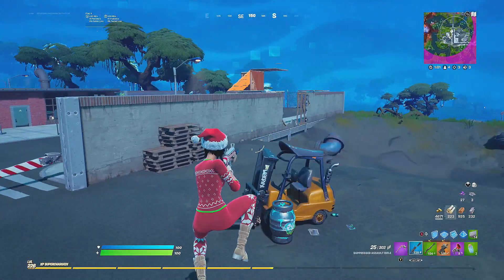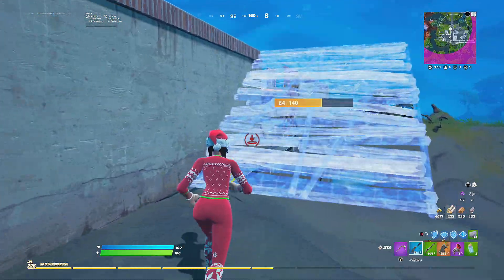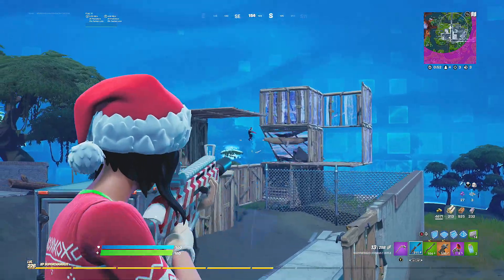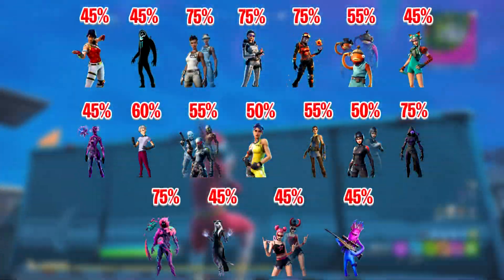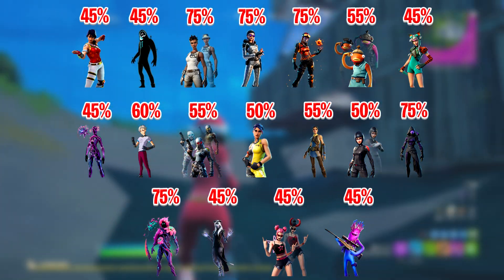On to the last section: the low chance skins. These skins carry between a 45% to 75% chance of showing. From the left to the right we have: Scarlet Defender, Grimmy, Recon Expert, Actusha, Blaze, Fishtick, Tigress, Iso, Orin.